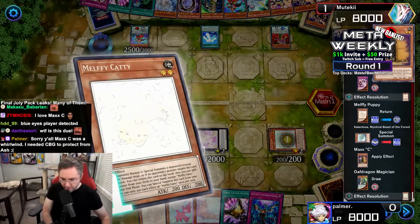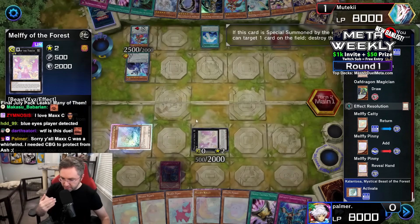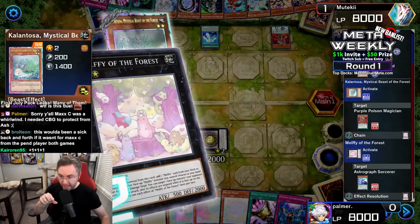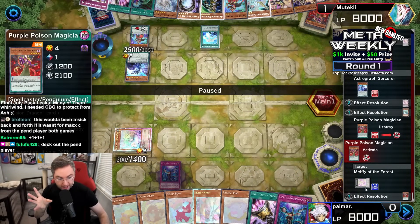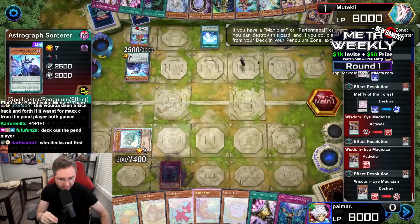Melfie of the Forest is now here. Melfie of the Forest states that if a Melfie is returned to the hand, you can target a face-up monster your opponent controls and negate its effects — it also cannot attack. We're also going to trigger the Kalantosa: if this card is special summoned, you can target one card in the field and destroy that target — destroying the Purple Poison, which triggers to pop a card in the field, taking out the Melfie of the Forest.